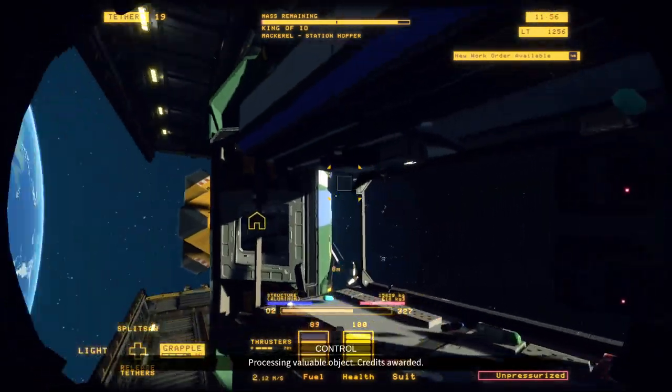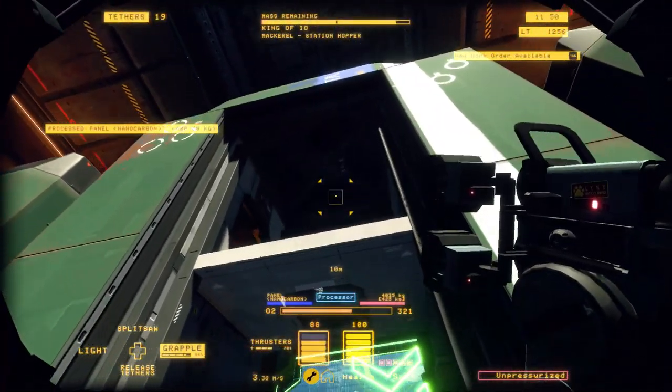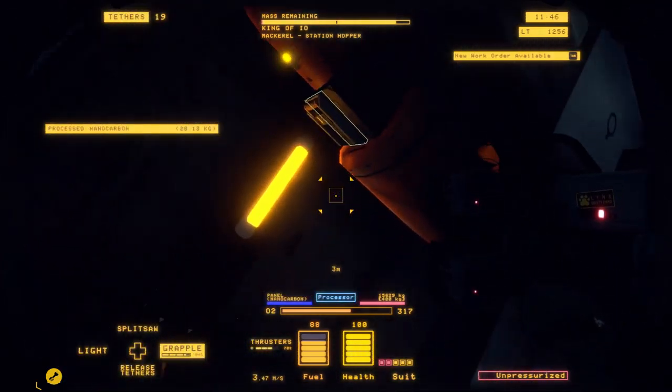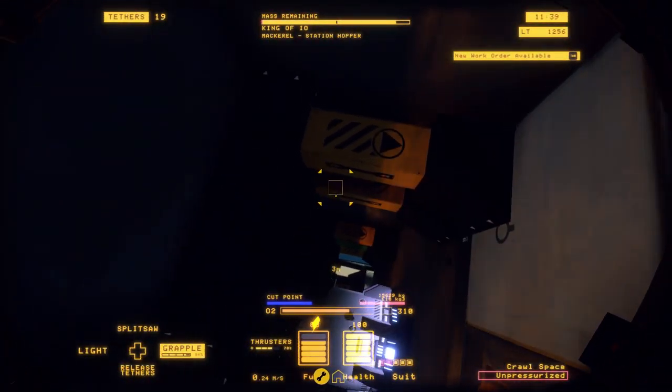Now that we've cut all of the ceiling and the floor pieces off, we're going to make sure that the front and back of the ship are separated — and it looks like we've cut both of those off. Now we're going to go over to the side and turn off the fuel. Sometimes the fuel pipes will go along the ceiling, not always. In this case it goes into the back of the ship.